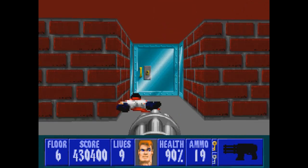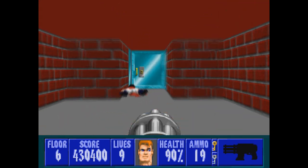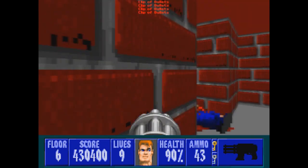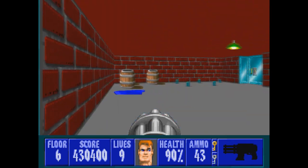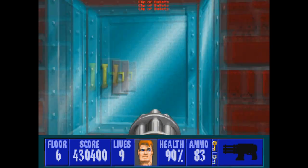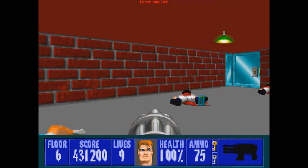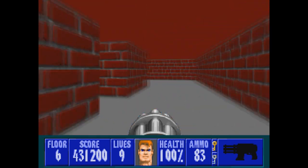So many enemies in here. Let's grab that ammo and clear out this room first. A couple of officers and lots of health — nice. Let's grab that and then head back down to the other room.